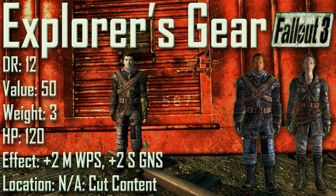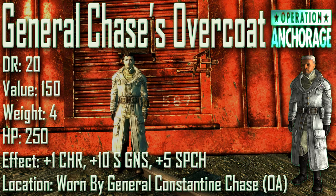Next up we have the Explorer's Gear with a damage resistance of 12, a value of 50, a weight of 3, and item health of 120. Effects are plus 2 to Melee Weapons and plus 2 to Small Guns. The Explorer's Gear is another cut item from Fallout 3 and it is physically identical to the Merc Troublemaker outfit. The only difference in terms of stats is the weight — instead of 8 it has a weight of 3.